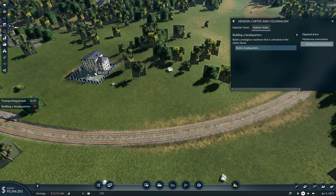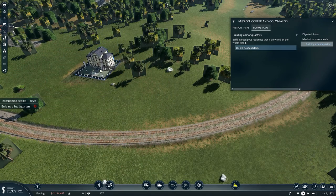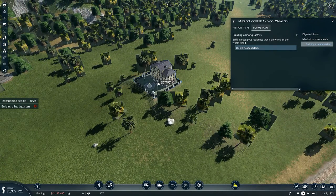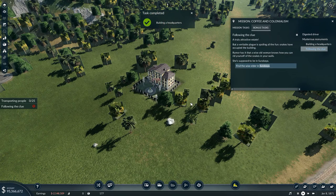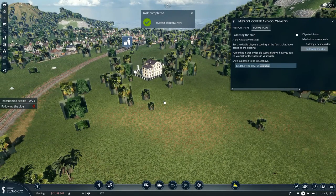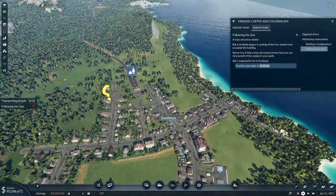The comma and full stop buttons are what you use to raise and lower, should you wish to raise and lower anything at all. So I can bring that one in over there and rotate it so it's facing the town a little bit better, and I want to lower it down just a fraction — maybe a bit more. A truly attractive estate, but a veritable plague is spoiling all the fun — snakes have occupied the building. Rumor has it that a wise old woman knows how you could rid yourself of the snakes. She's supposed to be in Surabaya.